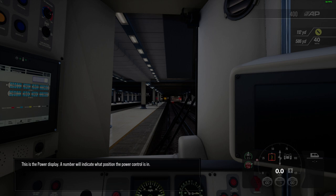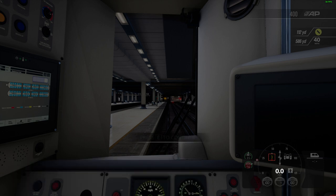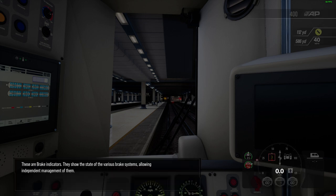This is the power display. A number will indicate what position the power control is in. These are brake indicators — they show the state of the various brake systems, allowing independent management of them.